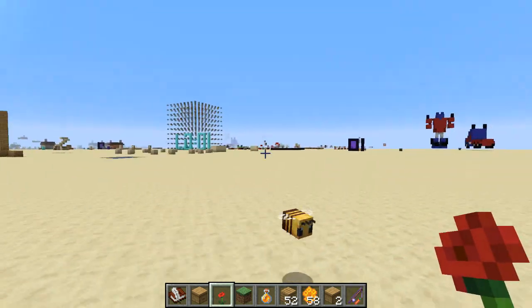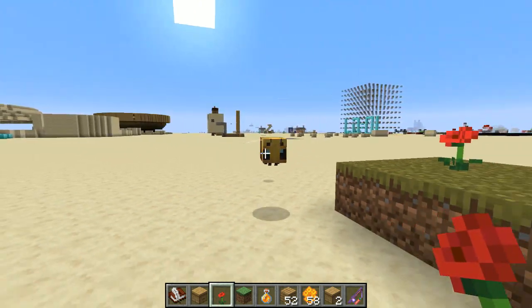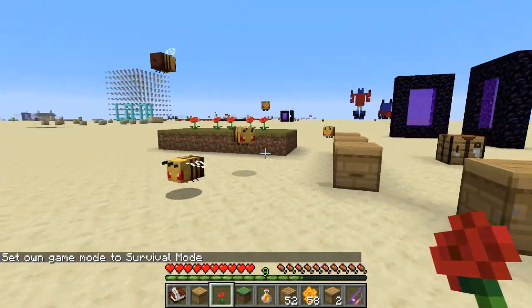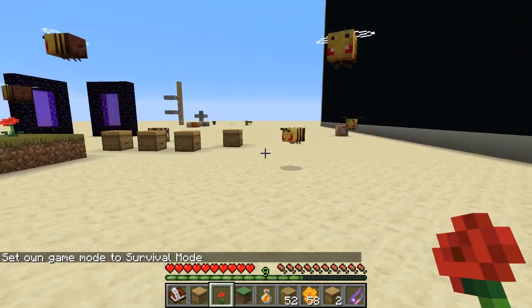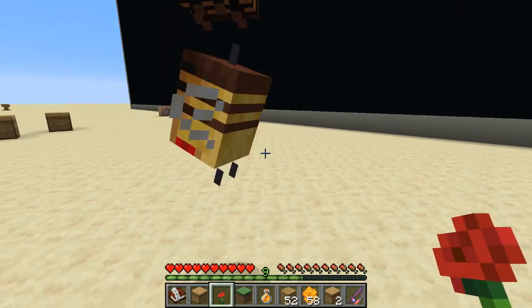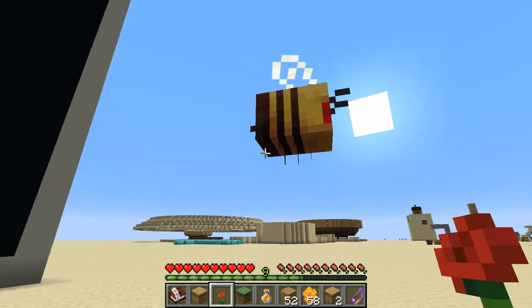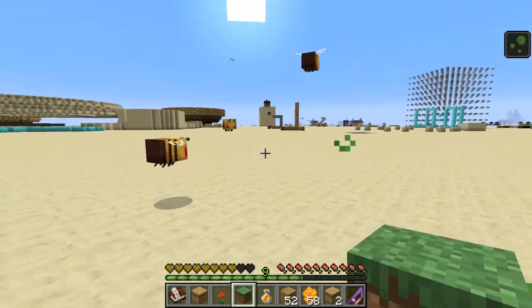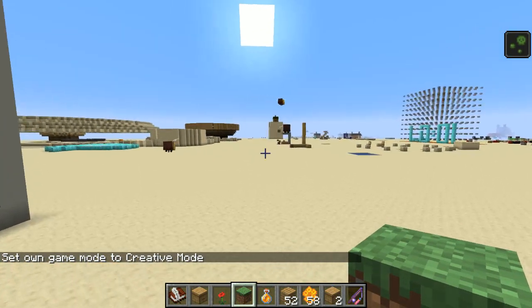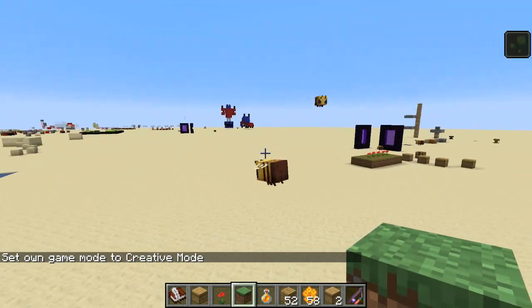Bees are kind of like zombie pigmen in terms of aggression — they're neutral unless you attack one of them, in which case their eyes turn red. They don't move particularly fast and are easy to run away from. Their anger lasts about 35 seconds. Interestingly, holding a flower seems to prevent them from wanting to attack you.